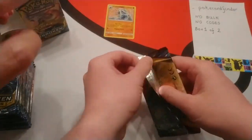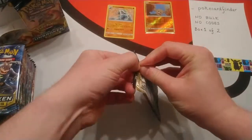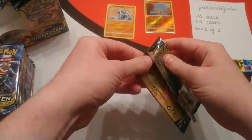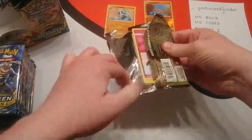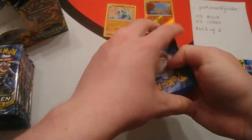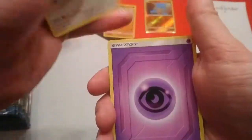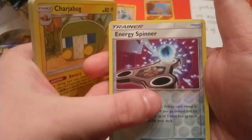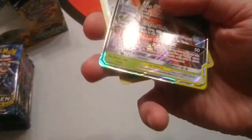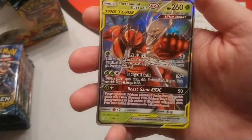Now I'll move on to the second pack. This one's like sealed shut — I wonder if this means it holds a hyper rare. For his first box — he has ordered two boxes from us. Energy Spinner, Charge Bug, reverse is Energy Spinner — that's a nice one to have. And the rare — our first tag team — Forretress and Buzzwole GX. That is cool, look at that one.